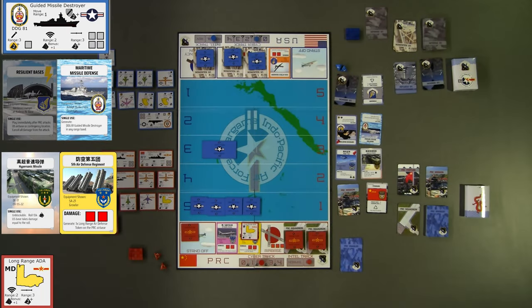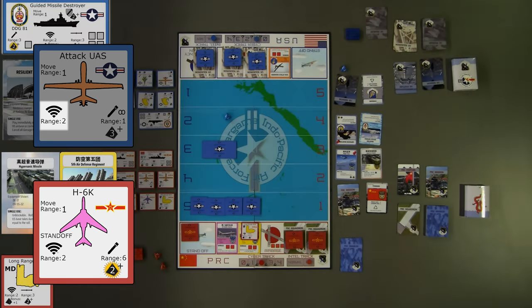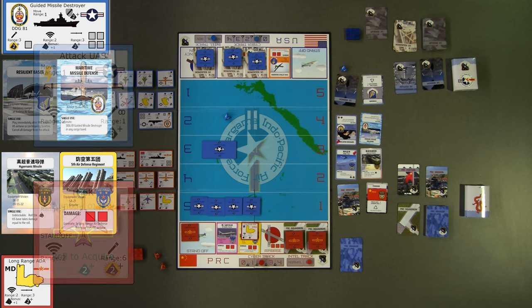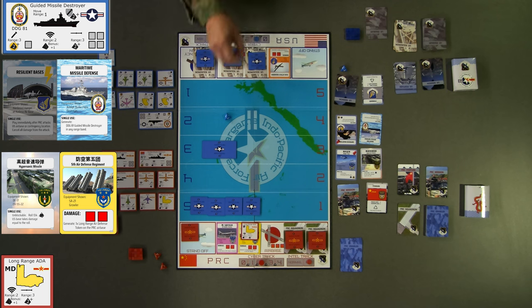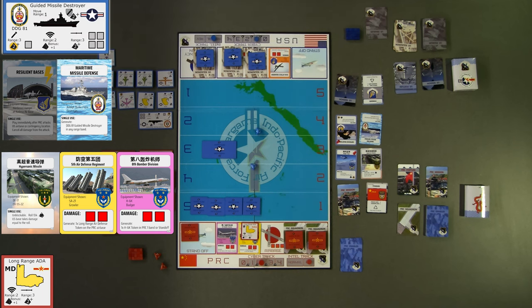Blue conducts its first Move-Acquire-Shoot sequence, declining to move and rolling one die to attempt to acquire the H-6 bomber using the attack UAS radar. The H-6 has an acquisition value of 2, but blue rolls a 1 and fails to acquire it. Blue then attacks the red airbase using the guided missile destroyer. Red declares missile defense using their long-range ADA, forcing blue to roll two dice at disadvantage for both attack and damage rolls.